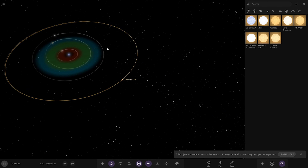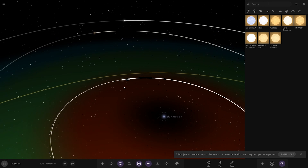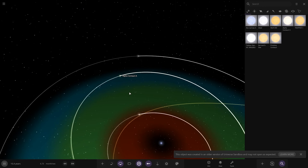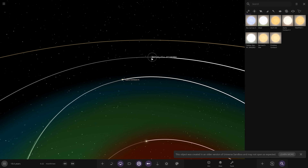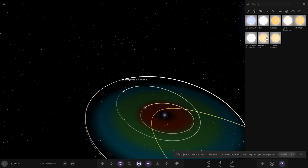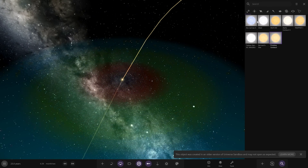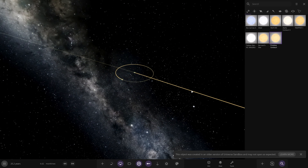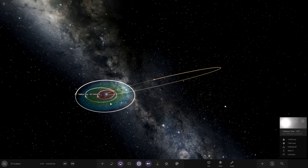So looking at the full system: we've got Eta Carinae, Old Star/Altar with its red dwarf companion Wolf 359, Alpha Centauri A working with Trappist-1, Tabby's Star all by itself as a lone yellow dwarf, and then the binary red dwarf pair — Proxima and Barnard's — over here. Eight stars total. Looking very cool already.